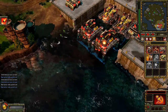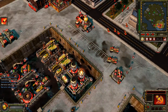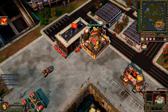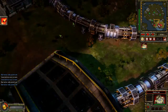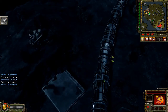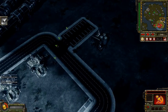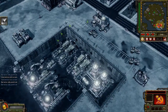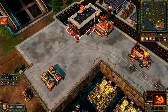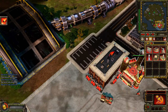Massive power surge detected. This must be the Sigma Harmonizer powering up. The Sigma Harmonizer has been activated. None of our forces are responding. Battlefield control terminating. Re-establishing battlefield control. FutureTech is unable to sustain the effects of the Sigma Harmonizer for long. However, they are preparing to use it again.